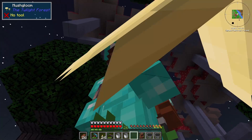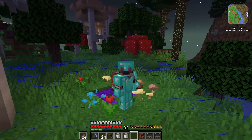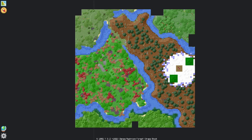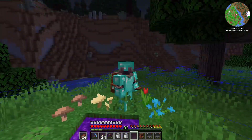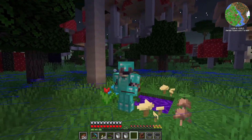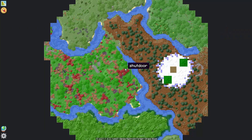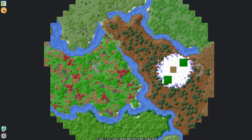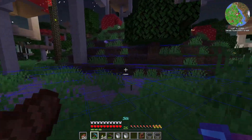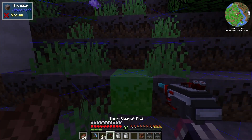This is kind of an abrupt intro, but we are headed here because I want to actually get some resources. And actually, we spawned really, really close to something. I believe that's what we're looking at here — yeah, right behind me actually. This is perfect. I want to get some resources and I don't feel like looking for them, and I know the Twilight Forest can really hook us up here.